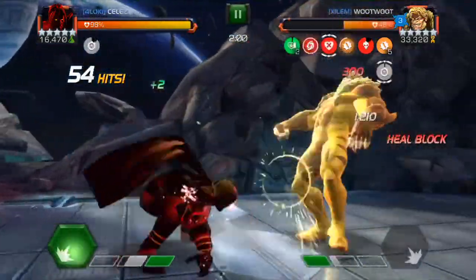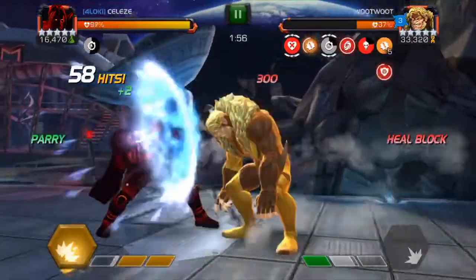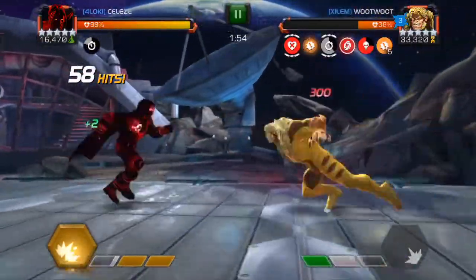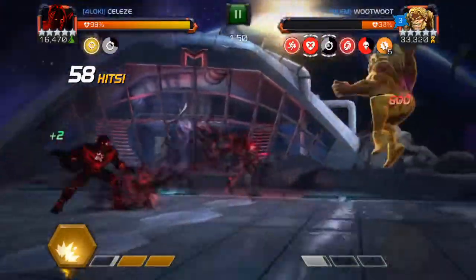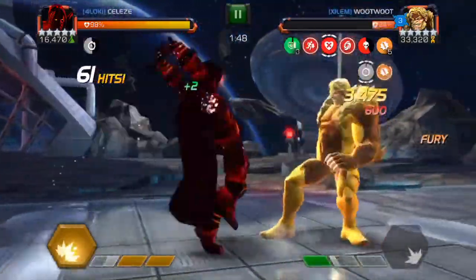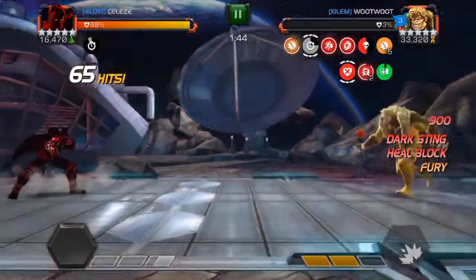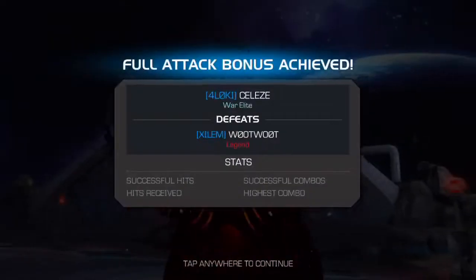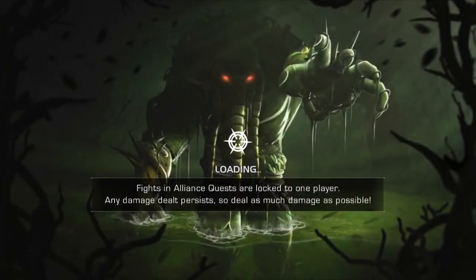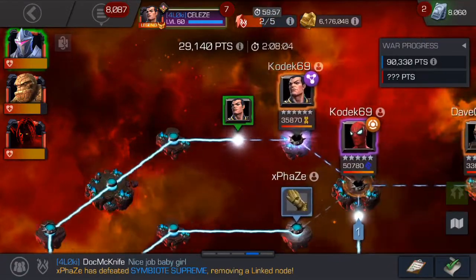Now that I have Fear of the Void up, the fight should go pretty fast. I'll start using the special 2 after he uses the special 1 to do more damage and finish the fight faster. He's at 2 bars of special power now, but I hold block just to let the boss use his special — I didn't want to have to block that whole special 2.